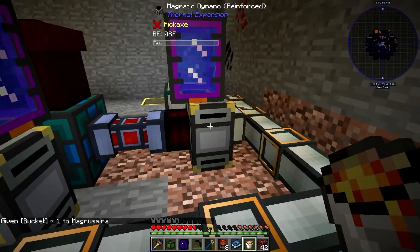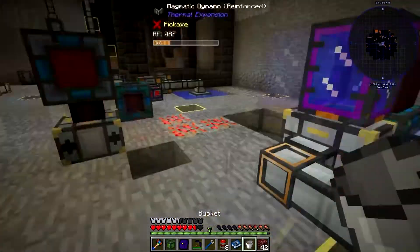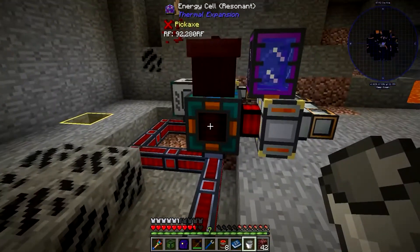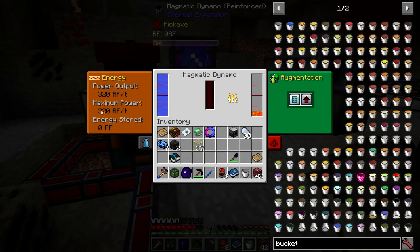If I put one bucket in here and one in here, both of them set up the same way as you can see, they're going to start producing power into this energy cell right here. It's going to be 320 RF, and it uses up 100 millibuckets of lava every single tick.